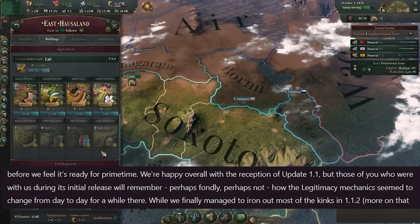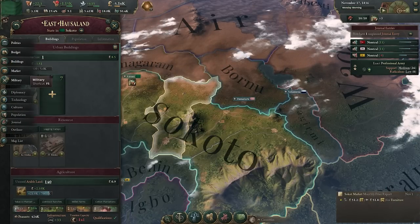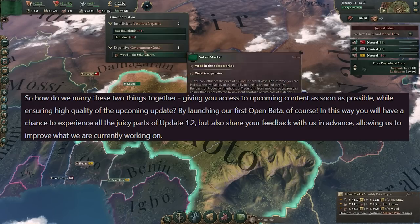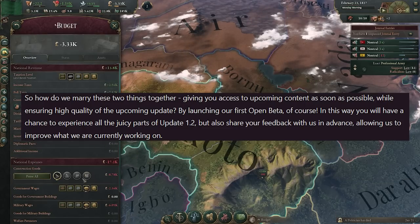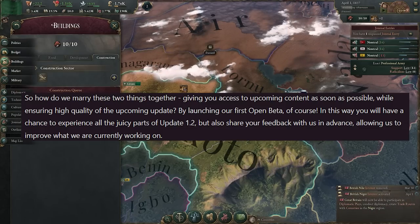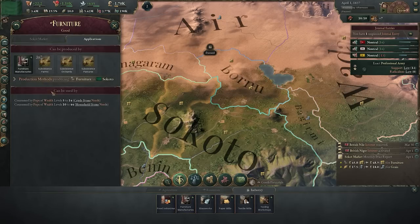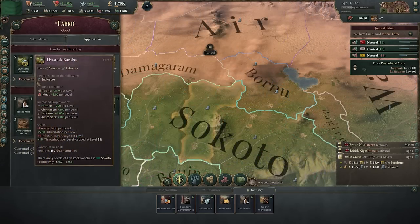Their problem is how do they integrate somewhat complicated changes into Victoria 3 without completely upending the game, ruining people's experiences, and ultimately alienating some of the community by constantly shifting and changing things that aren't really ready to be pushed out. Their solution is that they're going to launch update 1.2 as an open beta — available for everyone to play, giving them a little bit more flexibility. We'll have this new version, but also be able to swap back to the existing version, 1.1.2, for more stable play.